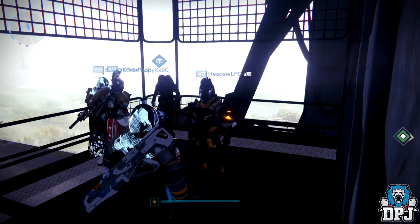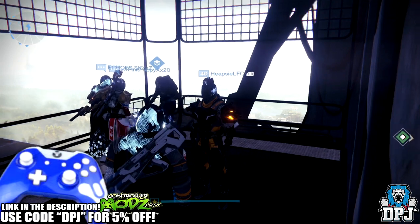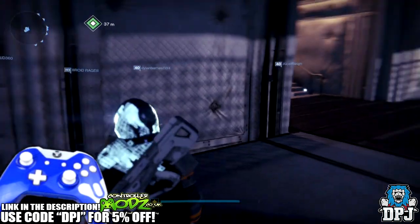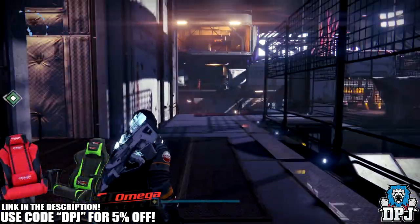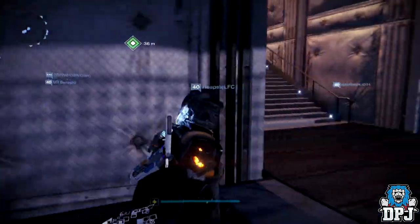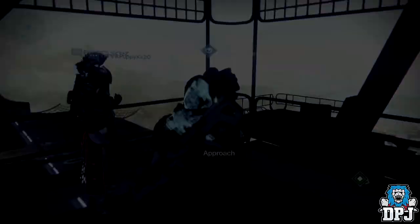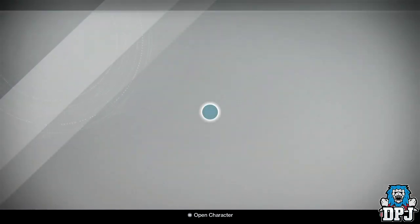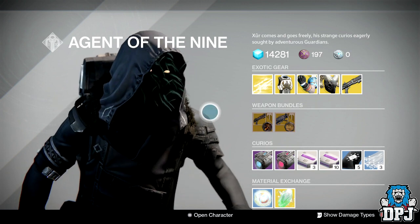What is going on guys, today I bring you yet another Destiny video. Today we're going to check out Xur's loot and his location — he's actually located near the Tower Hangar. As you spawn into the tower, just head right and you'll see him right in this corner as you come down the first set of steps. Let's check out what he has this week, today being April 7th, 2017.